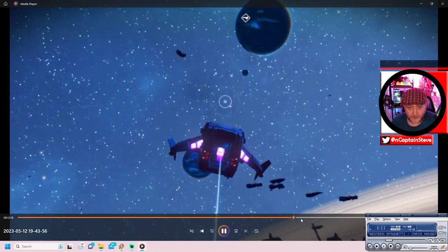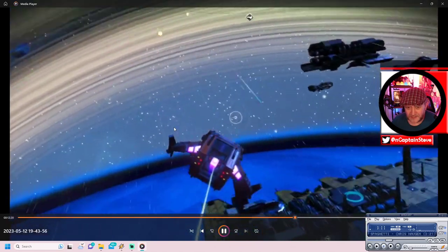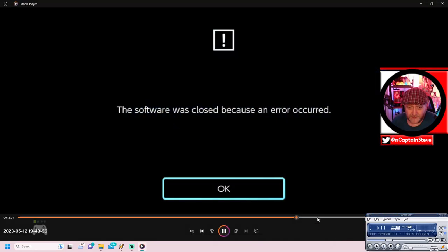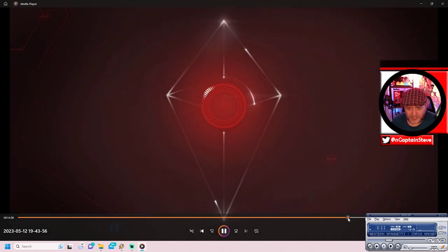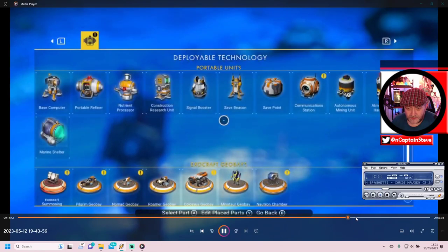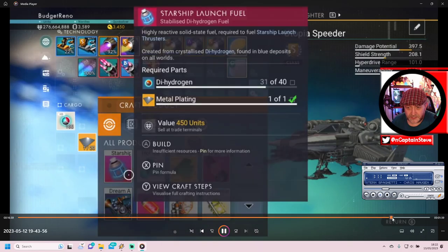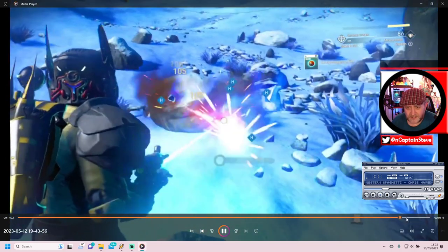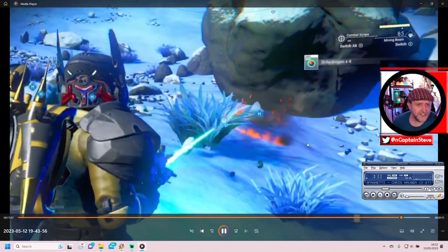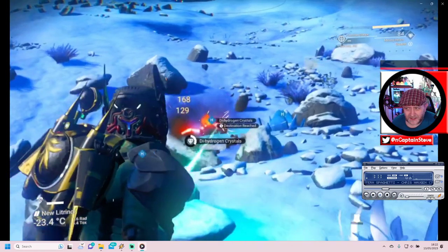There are a few other crashes in here. Let's see where it happens - just as he pans around to look at his freighter, boom - crash. Again no error message. Then you've got the loading screen getting all the way back in again. He looks at his menus, does a couple of lands, goes in and out of his UI, but it crashes again.